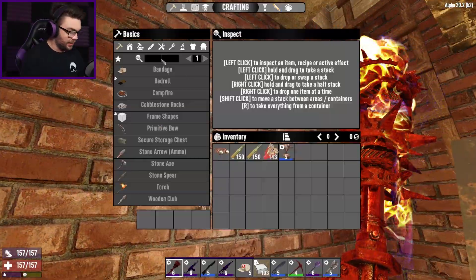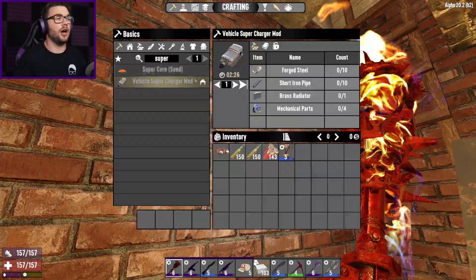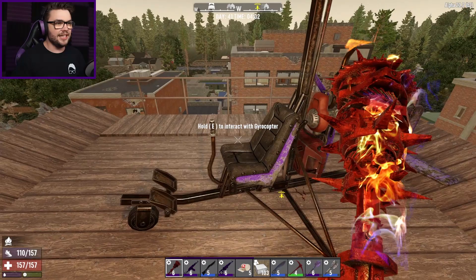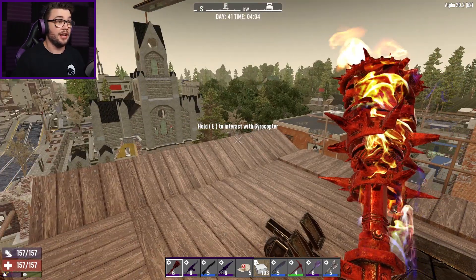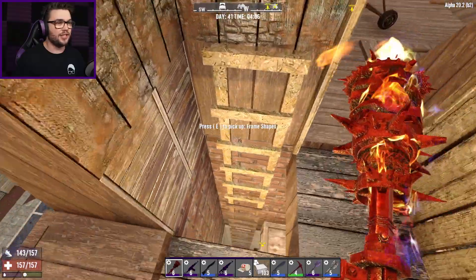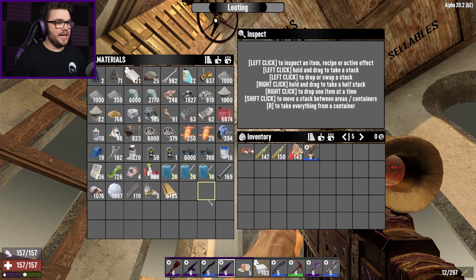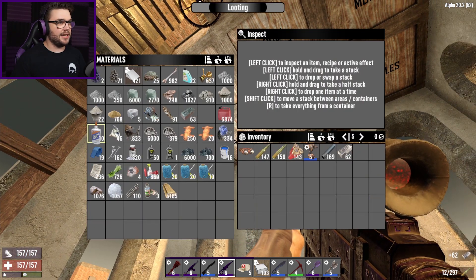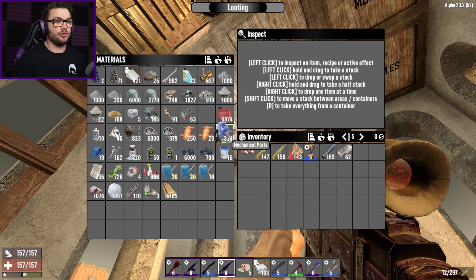I got the recipe for the supercharger mod quite a while ago — there is the morning chime — and I never actually made one for my gyrocopter, so that's a little bit silly by me. I look in here and there's a fuel tank mod but no supercharger, and I want to go super speedy. I've got the need for speed like I'm Tom Bloody Cruz. I need short iron pipes, steel, and a brass radiator, which I don't actually have — I turn all my brass stuff into regular brass and use that for ammo and mechanical parts.